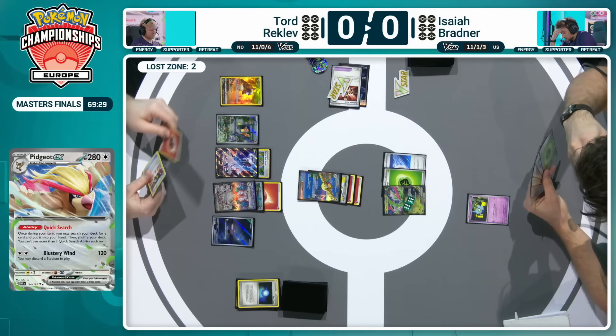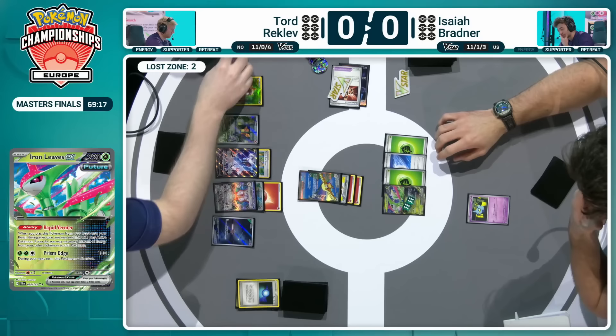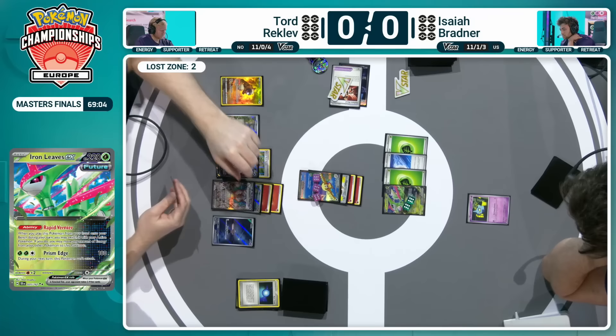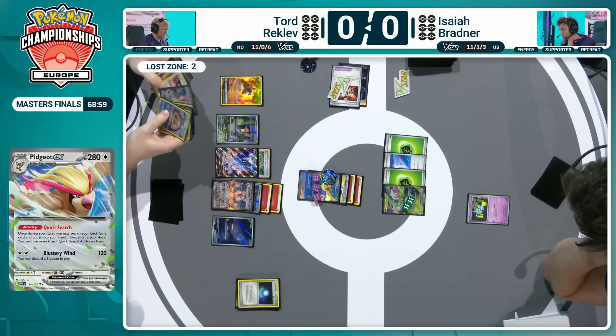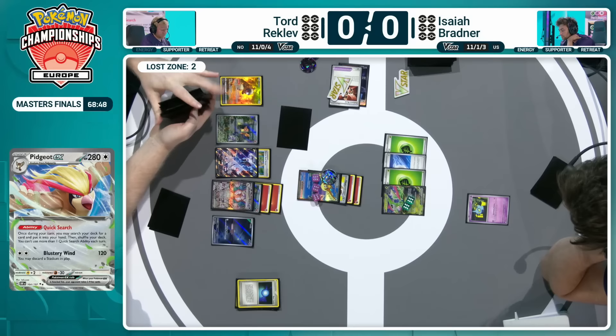Isaiah has to work out how to stabilize around the change of plan from Tord, just recognizing that a Grass Energy could be possible here and using the Pidgeot EX, safe from that instant return knockout. Turn three, and we still haven't been able to get any Lost Zone cards into play — just a Prism Edge attack, 180 damage dealt to that Pidgeot EX, safe from being taken as a KO. He hits the Iono off the top, but we're not going to see that anytime soon.